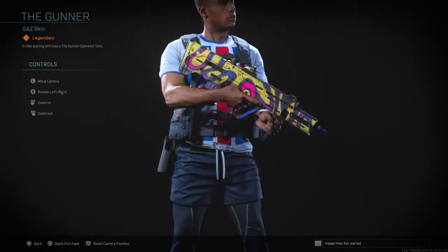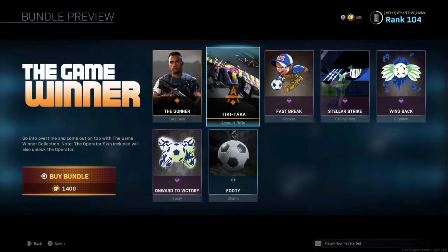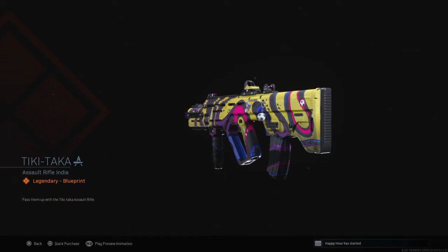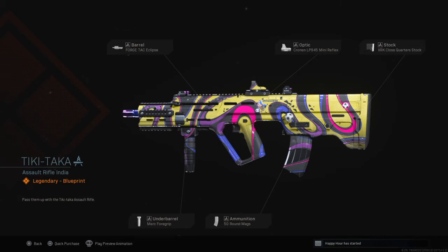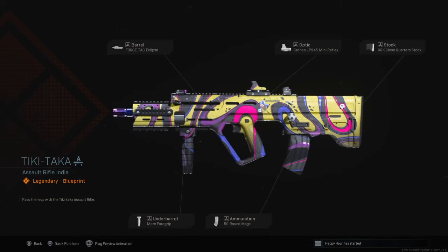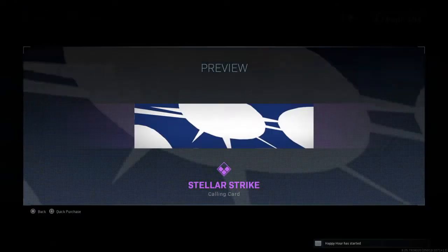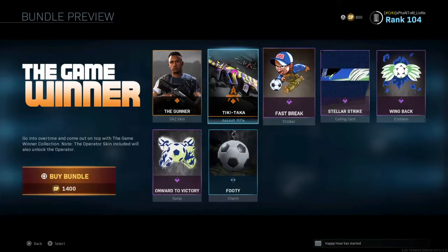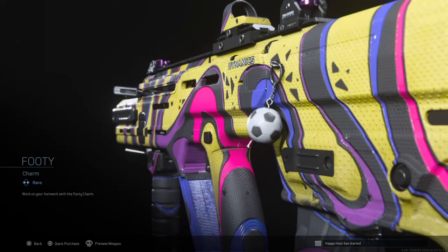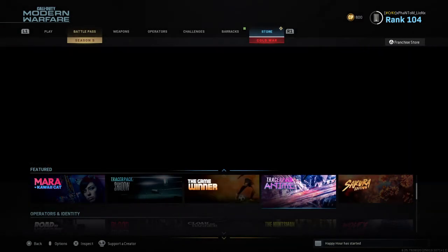Got a new operator skin here — legendary, it's called the Gunner. It looks like he's geared up for a soccer slash football game, wherever you guys are from. Then you got Tiki Taka — it kind of looks like the G11 style, that's awesome. Pretty sure this is for the RAM. You got the Forge Tac Eclipse, Cronin, XRK Close Quarters Stock, 50 round magazine, Merc 4 grip. Pretty cool. Fast Break sticker, animated calling card — Seller Strike. And you got an animated emblem wing back, a spray, and last but not least a rotating football charm — Footy. 1,400 COD points.